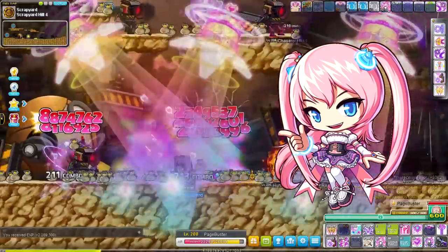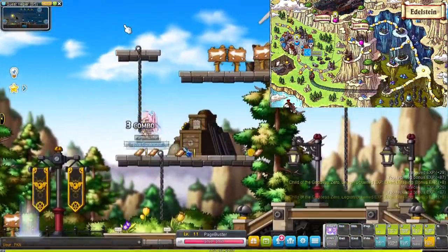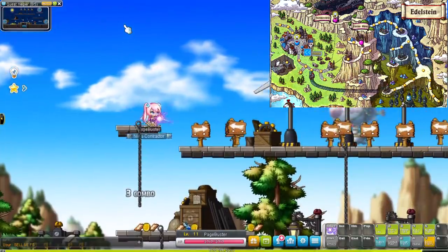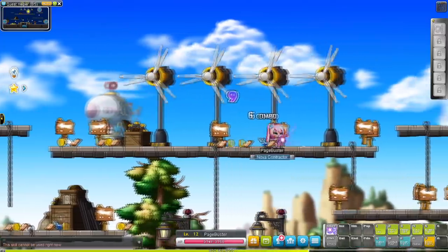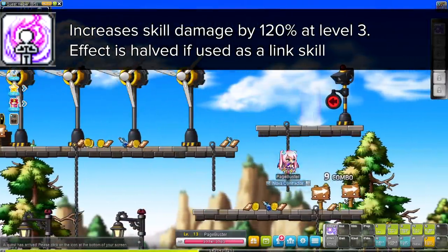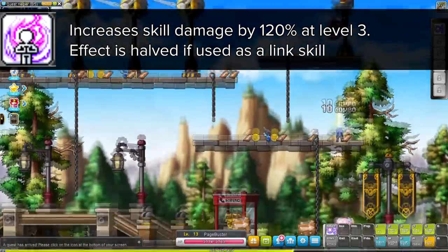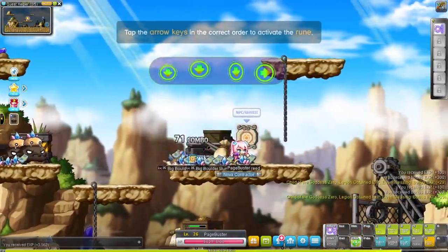I hope you like being in the spotlight because this class does some crazy damage. Like always we're starting our adventure in Edelstein, training at the low level monsters until we reach level 20, and after that we go to the monsters near the entrance of the Verne Mine. Angelic Buster has an amazing link skill that increases skill damage for a short duration, so she's a really useful character to get at least to level 120.